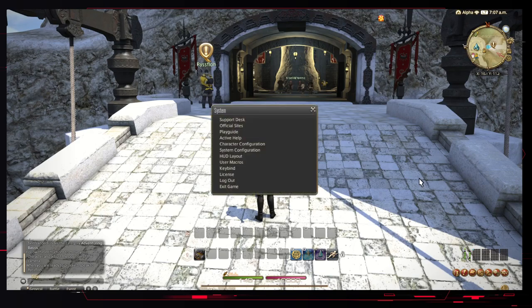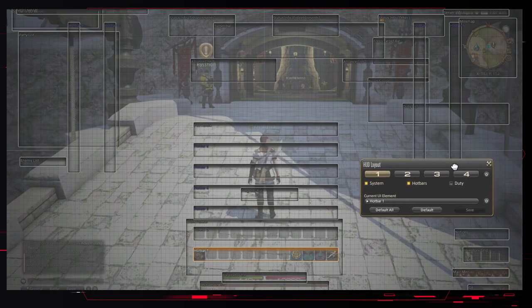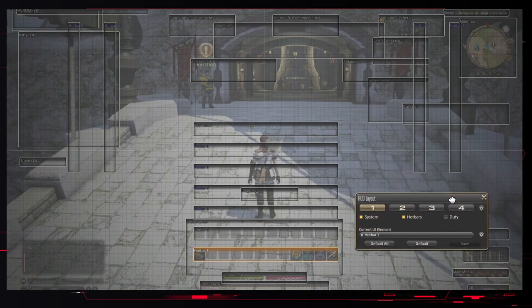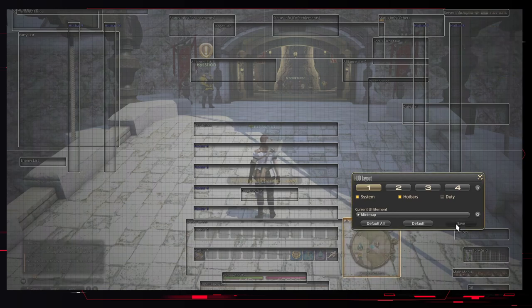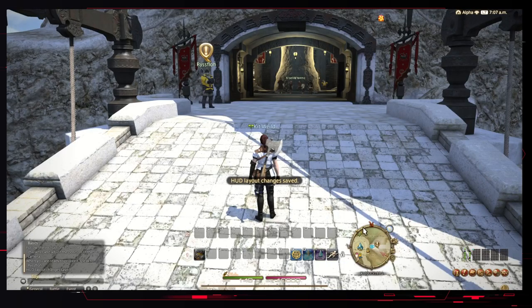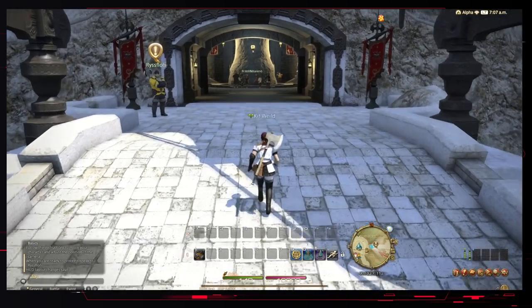If you want to access your system, you can do it via this button or hit Escape, and then you can change your HUD layout. So if there's something you don't like - this is our mini-map in the top right - let's say you wanted the mini-map down here so you could see it nice and easy. We're just going to snap it to that bar, hit Save, back out, and our mini-map is on the bottom. You can do that for any piece of your UI.